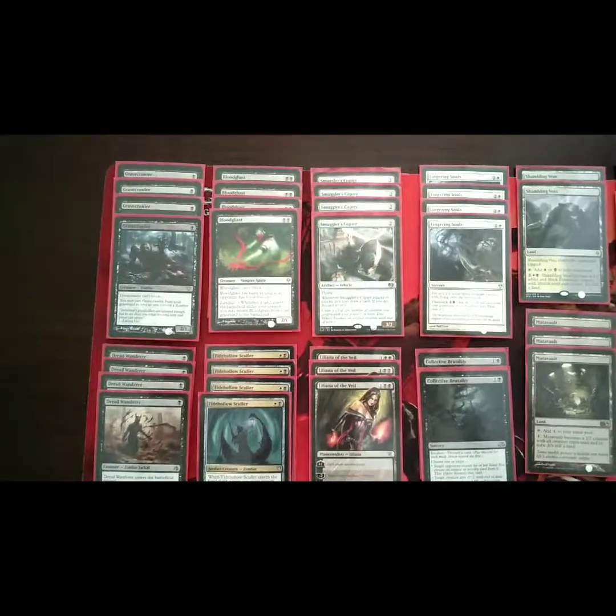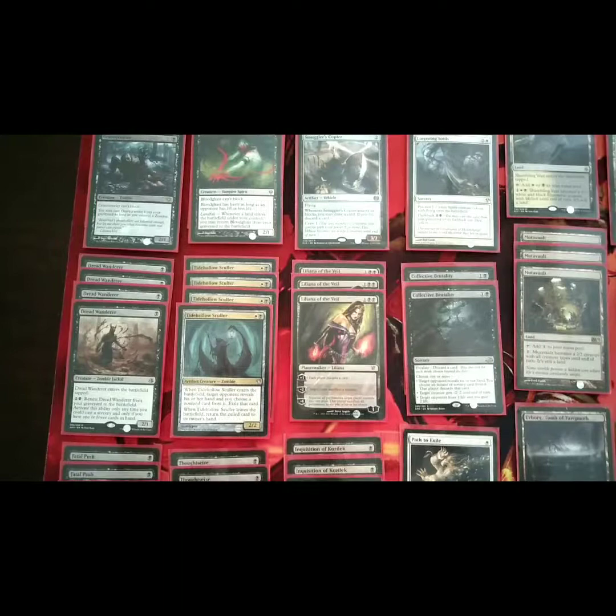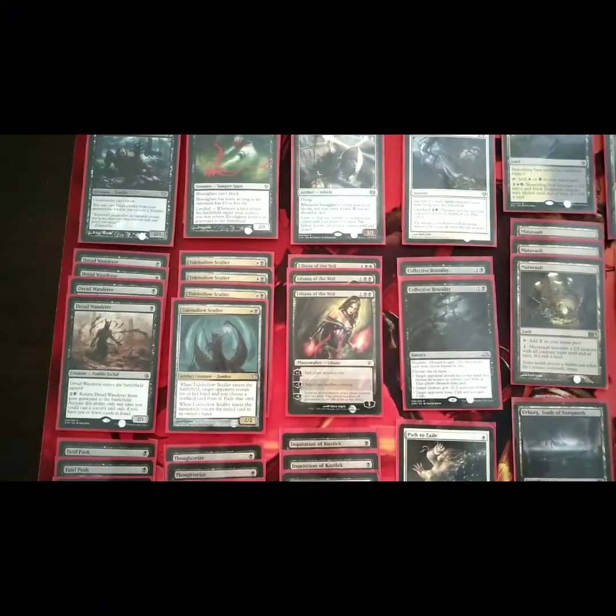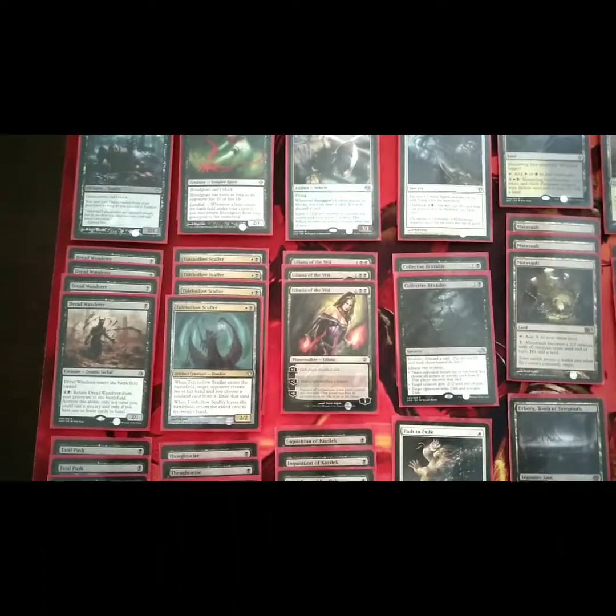Smuggler's Copter is one of my favorite cards. In the three-drop slot, we have Liliana of the Veil — one of the best Black Planeswalkers ever printed, and one of the best Planeswalkers in the Modern format, in my opinion.